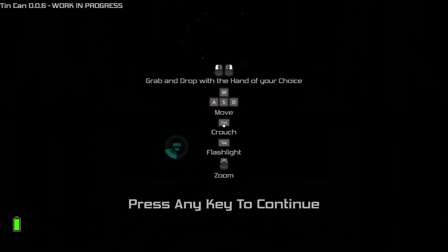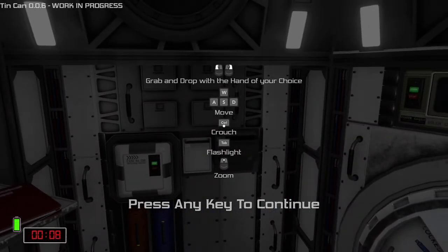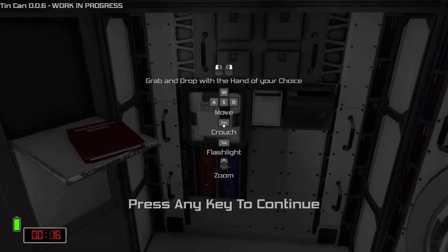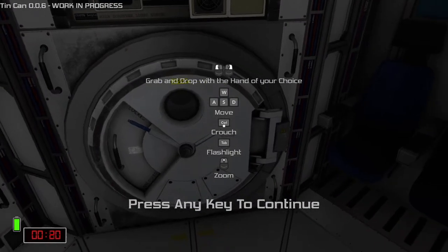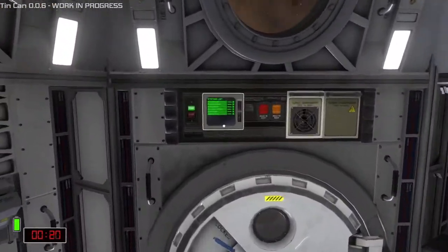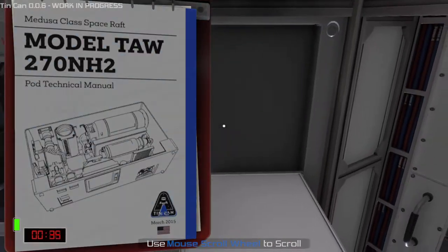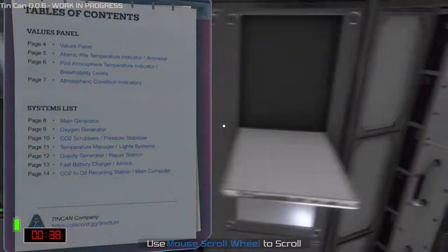Okay, that's happening - loading the tin can. I think there was supposed to be a cinematic there. Grab and wrapper: left click and right click, WASD, control scratch. Okay, what should I do? Systems - oh, manual! Okay good, we can read. Yes, let's learn.